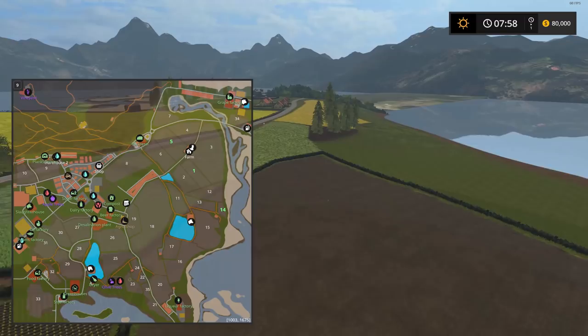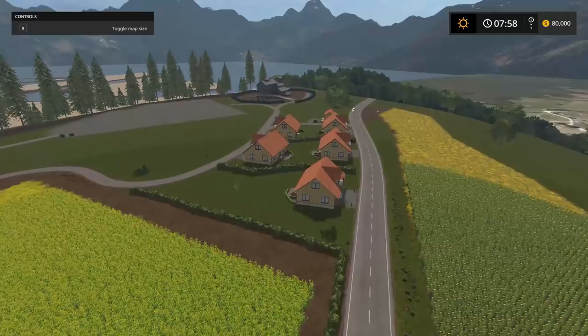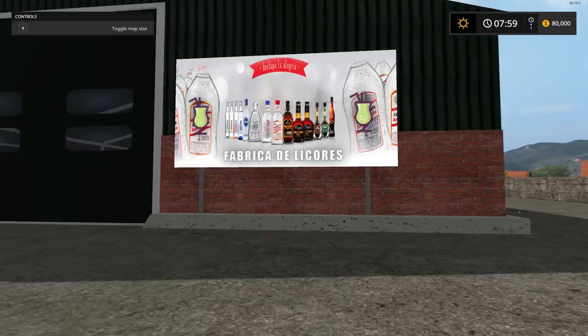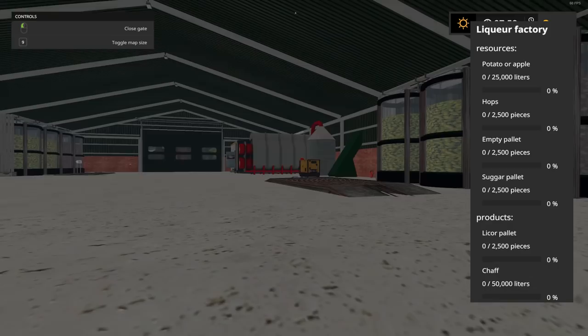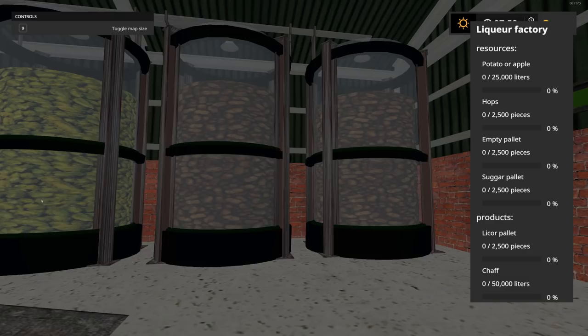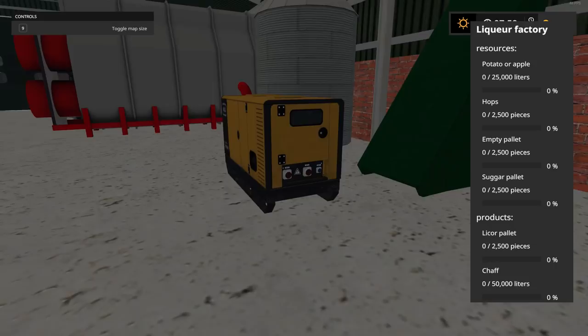Here's the liquor factory — they like their booze on this map! You can put potatoes or apples, hops, empty pallets, and sugar pallets inside and you get liquor pallets and chaff in return. The hops and potatoes are visible inside. There's also a diesel machine here. Nice little factory.